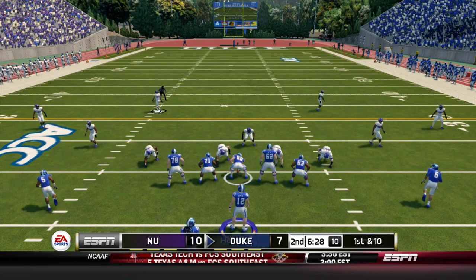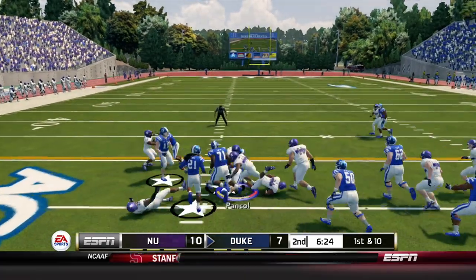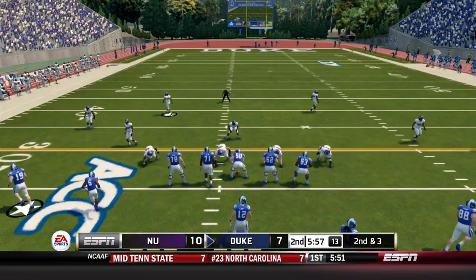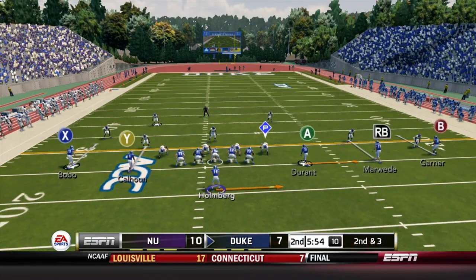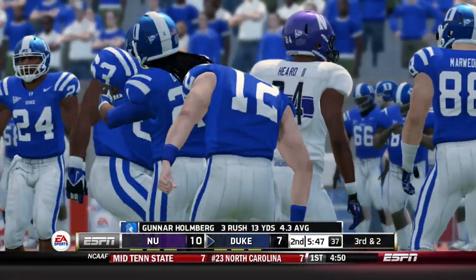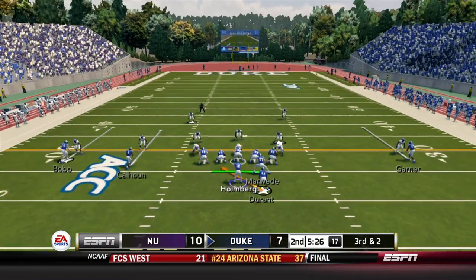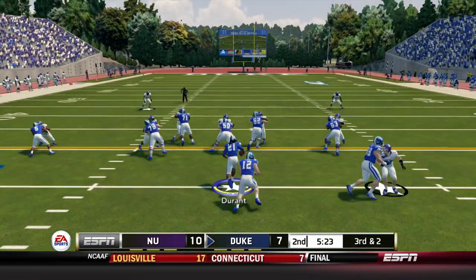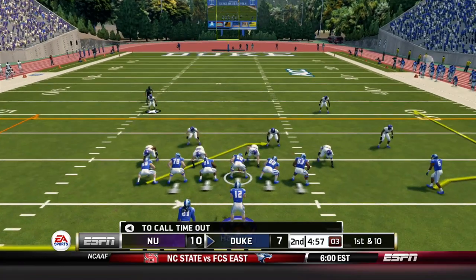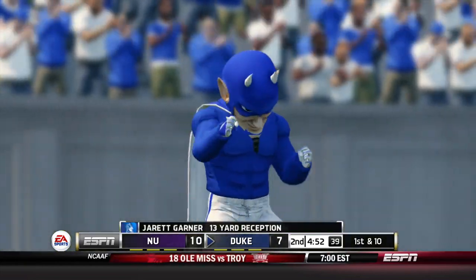Here comes the Duke offense again. Holmberg hands to Eli Pankole on the jet sweep — gain of seven. Duke comes out five wide but Durant is in the slot — it's going to be a run, Holmberg gets one, kind of a broken play. Third and two: Marwede in motion, Holmberg hands off to Mateo Durant. First and ten: Holmberg drops back, throws low — but Jarrett Gardner comes up with it for a 13-yard reception. That is why you throw low, friends.